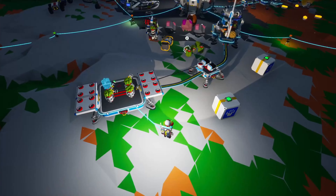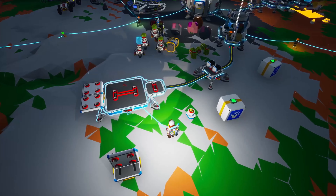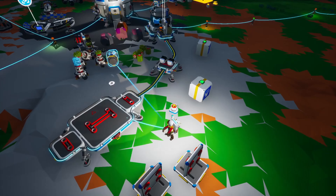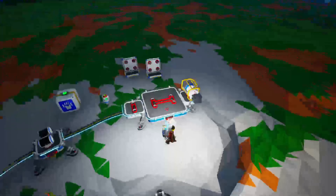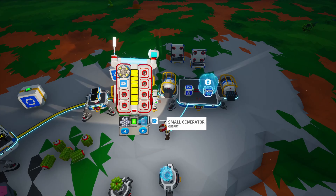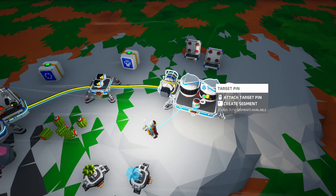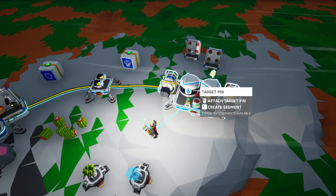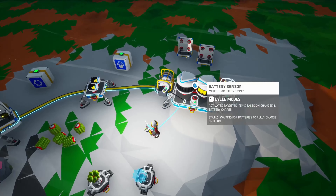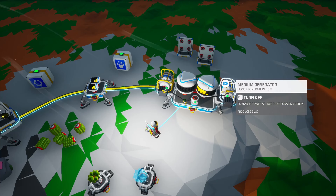We want another medium generator, and then we're going to do the two batteries. We will also need another platform — maybe not. There's our smelting furnace. Let's head over here and start sorting this out. So mostly we're just out of power and fuel for these things. That can go there, that can go over there, this can go here. We already have one medium generator, so that's unfortunate. But what we can do is put our two medium generators like so, then we get our two batteries. We're going to connect that there, one there, and one there — and we want it to be charged or empty.